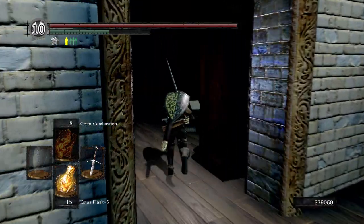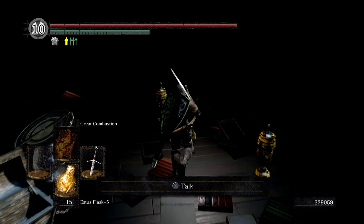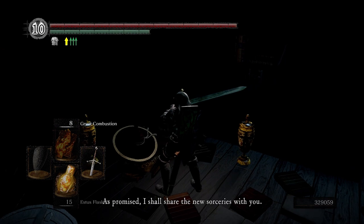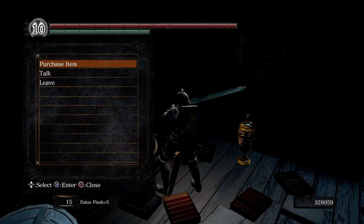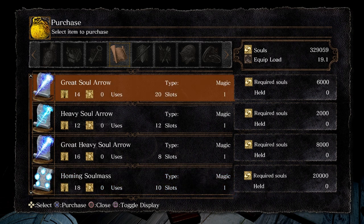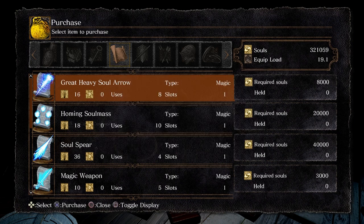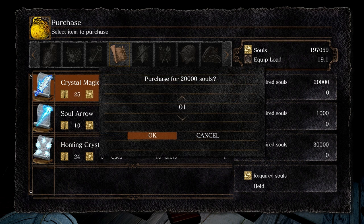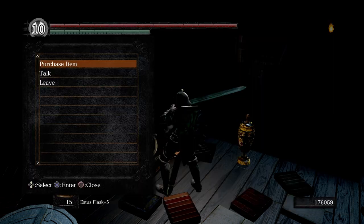Big Hat Logan is going to be right over here — we're going to buy all of his spells. He says: 'Hello there. I was expecting you. This place is truly magnificent, more than expected even. As promised, I shall share the new sorceries with you and the secret of Seath's immortality.' This is where if you didn't pop the souls earlier, you can pop them and buy all his sorceries. And then we will go ahead and talk to him for a minute after we do.